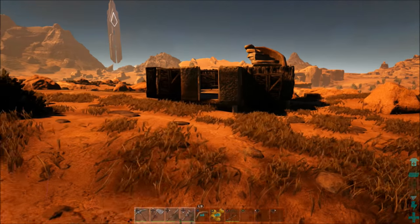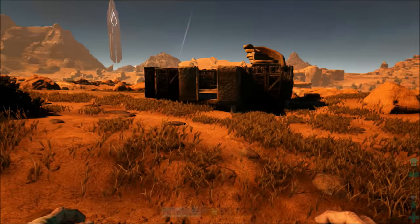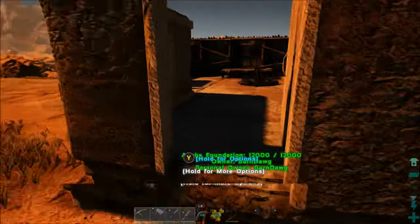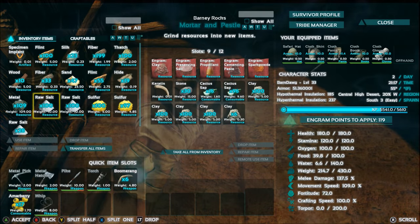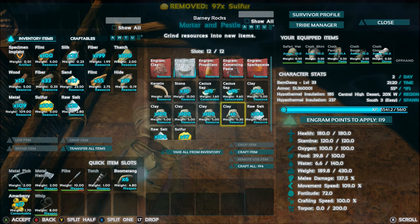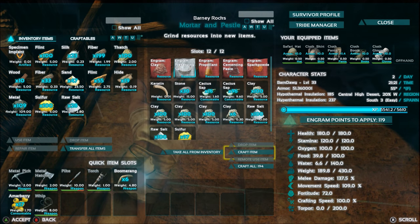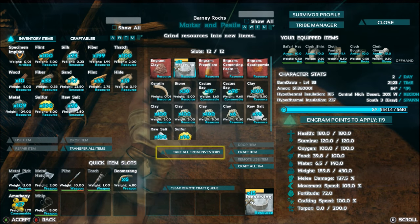Okay guys, we're back at base. We've got both the raw salt and the sulfur for the preserving salts. All you really have to do then is just pop these right in here — you've got the raw salt and the sulfur — and you can craft as many preserving salts as you like. I'm just going to craft a few right now just to show you.